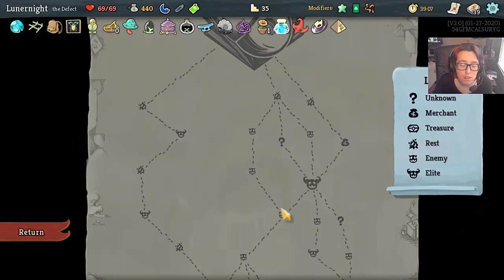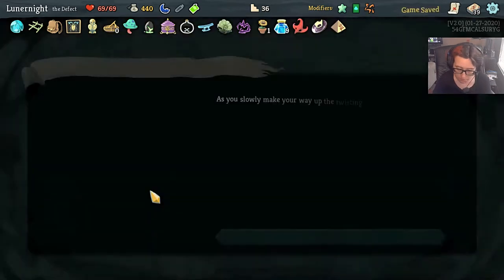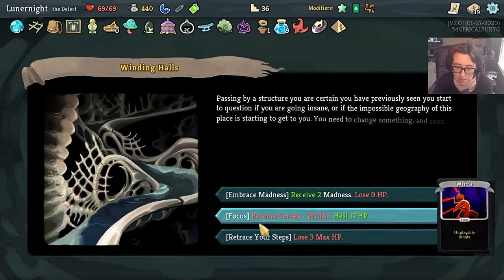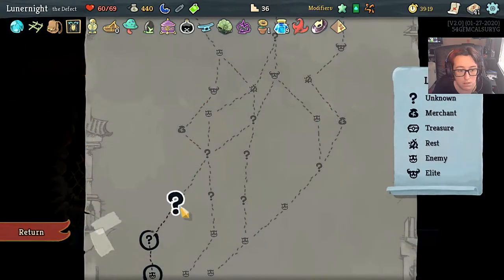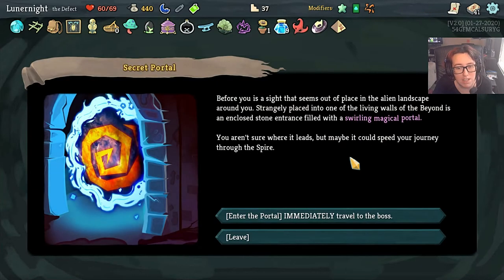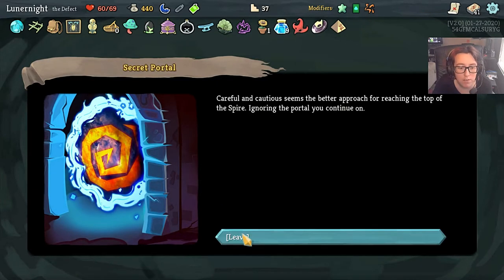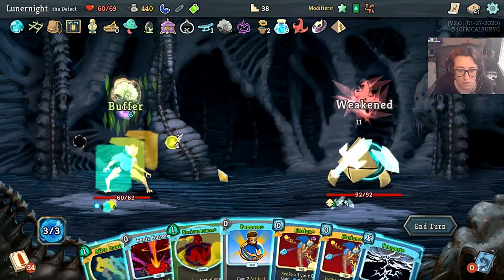Who am I fighting, by the way? Okay, it's Donu and Deka. I was really scared for a second — I thought it might be the Awakened One. I'm cool with this — it's pretty legit. Do I want to travel immediately to the boss? Every time I've done that it does not work out well, so let's keep going. I want a higher score.